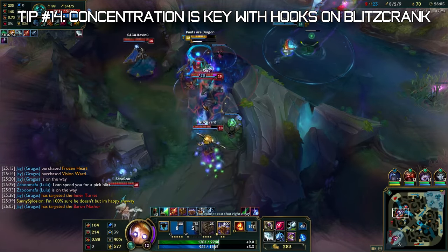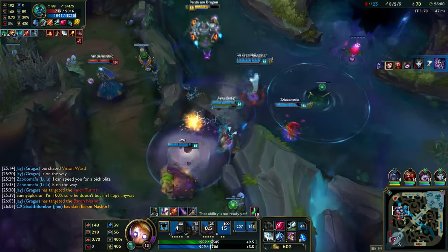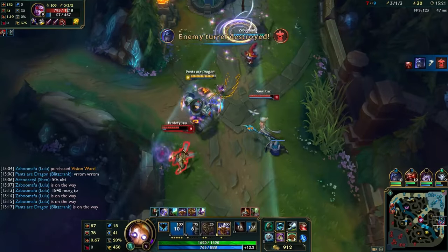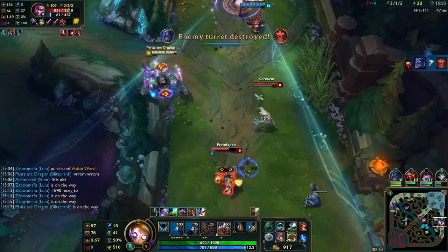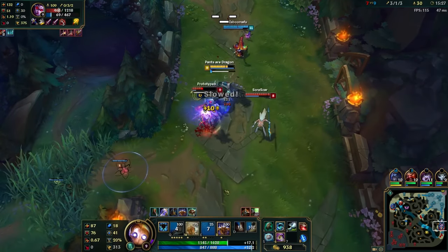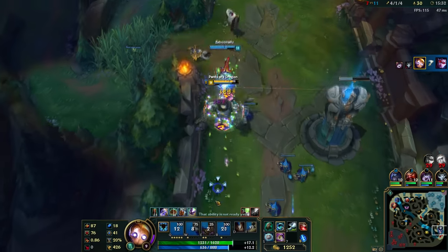The next tip with Blitzcrank: concentration is key. If you aren't in the zone, you're going to miss pulls. When I'm concentrating on Blitzcrank, I look at how my enemies are moving and predict where they're going to be next. When I'm chilled out my eyes are relaxed, but when I'm focusing on hitting a hook, my eyes are locked in. Having a lot of concentration with Blitzcrank is definitely key to success.